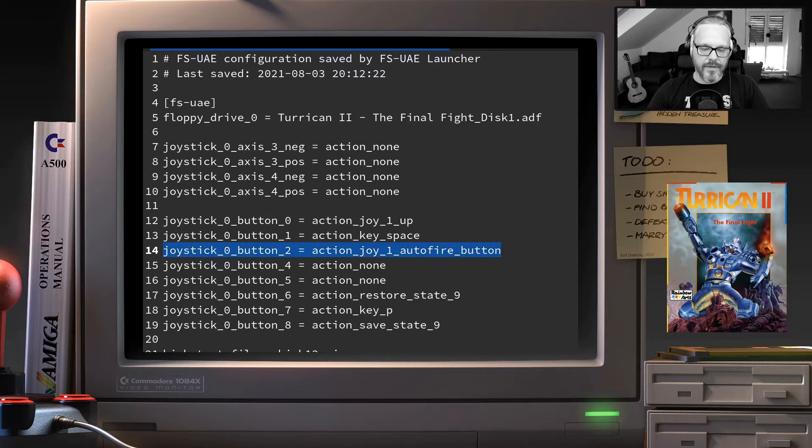I also wanted the space button configured to one of my joypad buttons, because that gives you the flash attack. And I wanted to be able to jump with one of the joypad buttons, so I configured the action joy one up to a dedicated button.